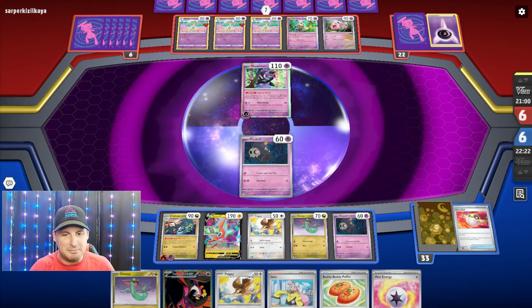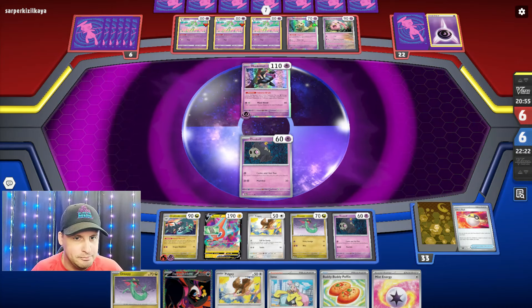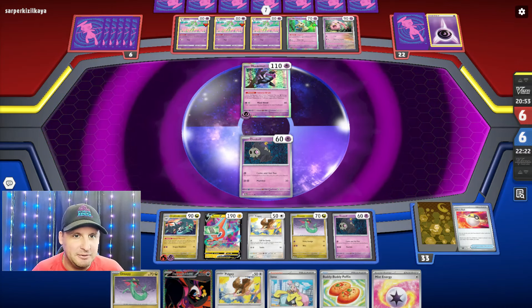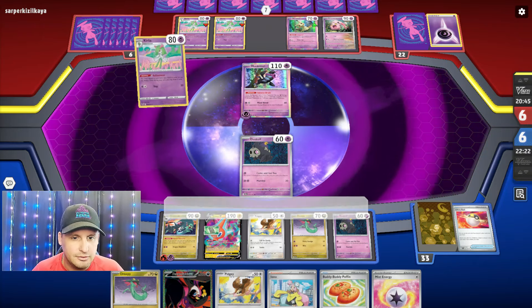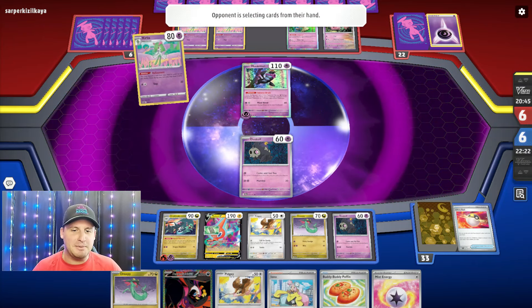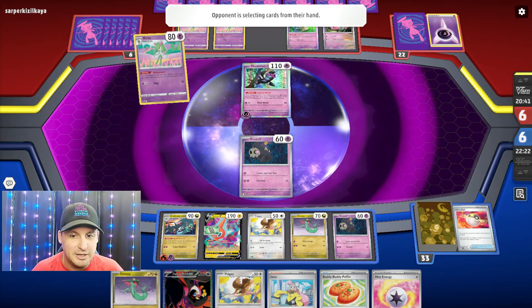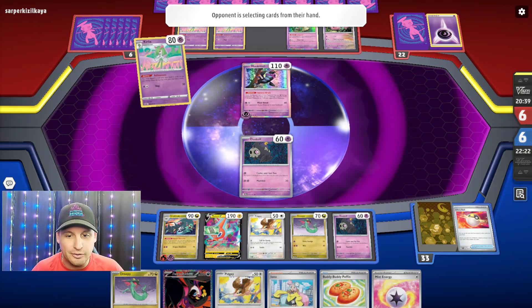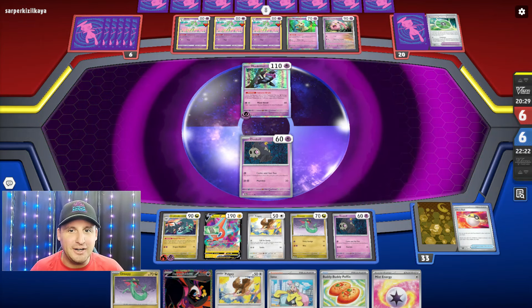None of these are gonna help, they're all gonna be at the bottom. See if they're able to find their Gardevoir. If they don't find their Gardevoir, I just Iono - the problem is now my Dragapults are at the bottom of my deck. Iono is only gonna give me either an Ardent or an Ultra Ball to go get it. Did they not find a Gardevoir?